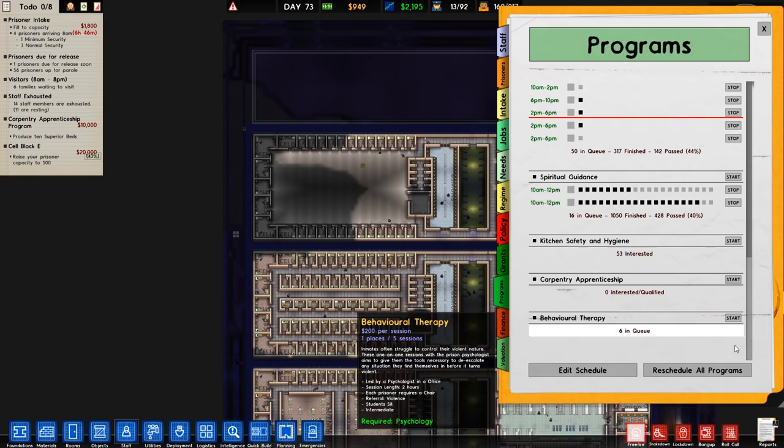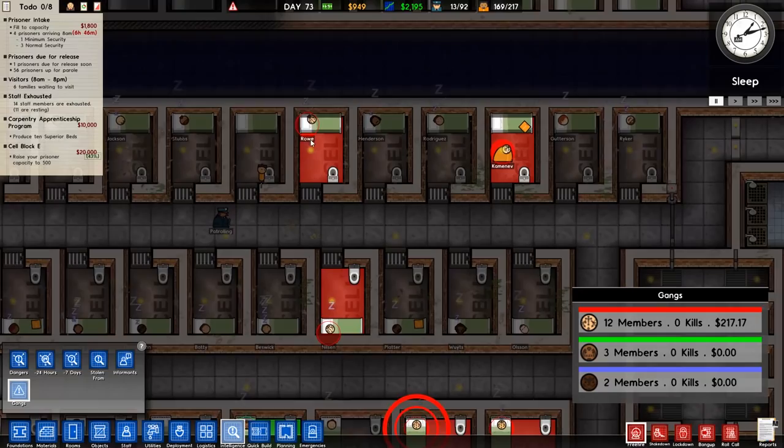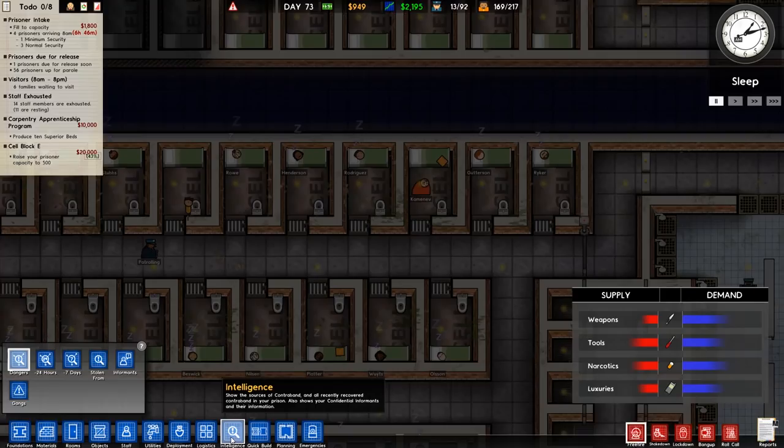Now comes the laborious task of shifting people over — it's gangs and every gang member is going to be shifted. The problem we have is that you can't select the gang members in this view, which is really annoying.